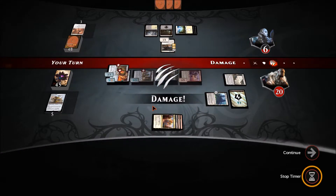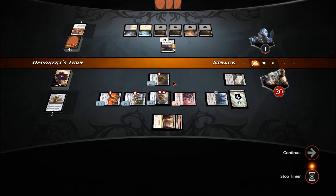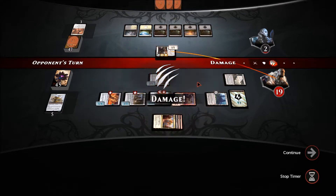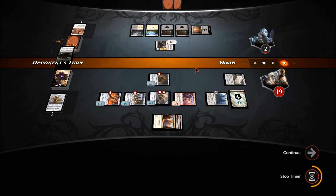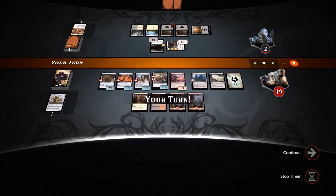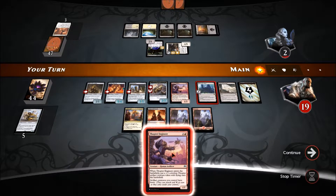Oh he just barely survived — oh right, the lifelink. He swings for one and gains some life, but that's really not enough. He gets another lifelinker but we've got him in the air. We play like he's got an answer — I've got the top Engineer. I don't think I want to pop this ability because he could have a way to sacrifice it.